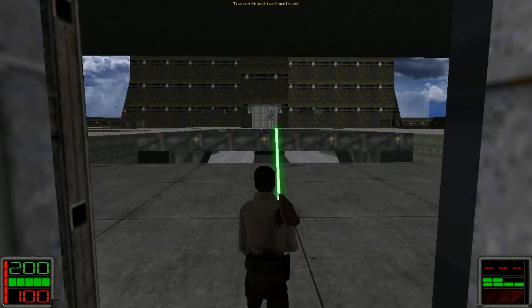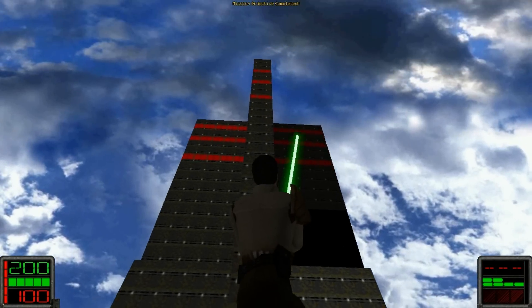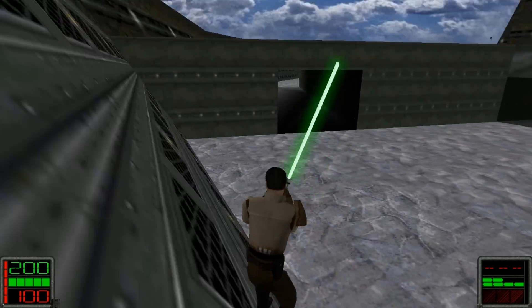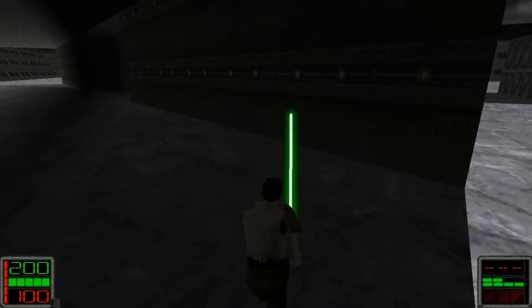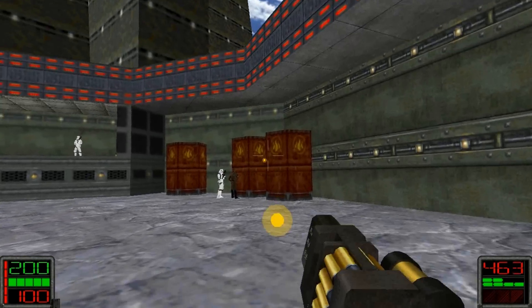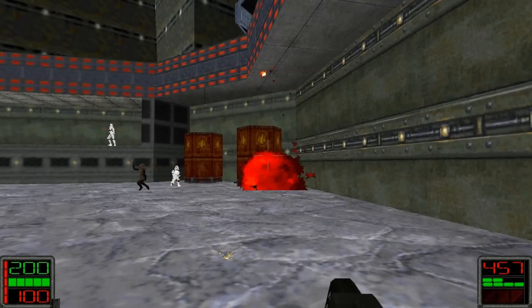Let's whip out our saber, open the door, and voila! There is the palace tower that we saw in the cutscene before we went to Baron's Head. We'll drop off and run over to the left. There's a TIE bomber flying off there — we can't really do anything about it, though.